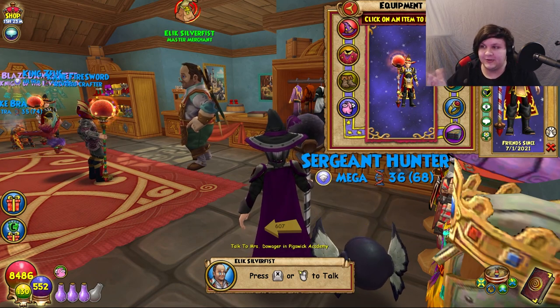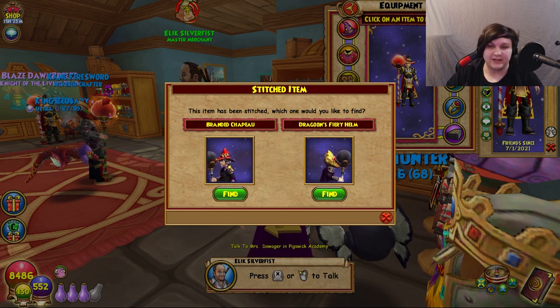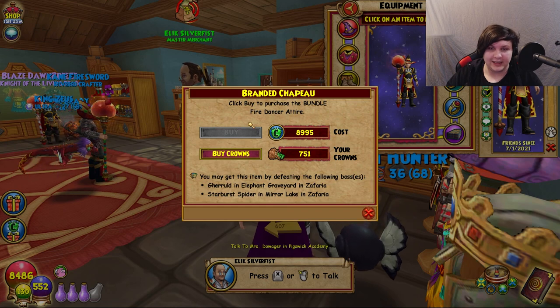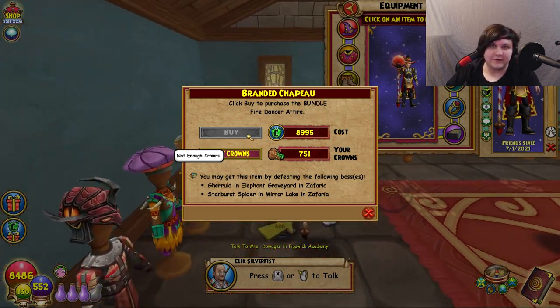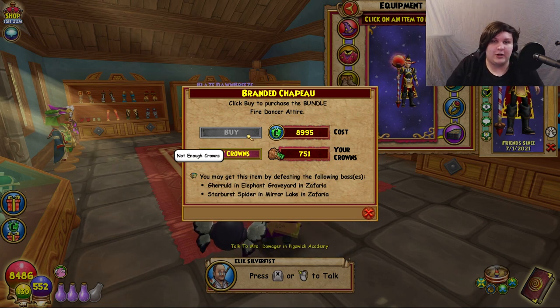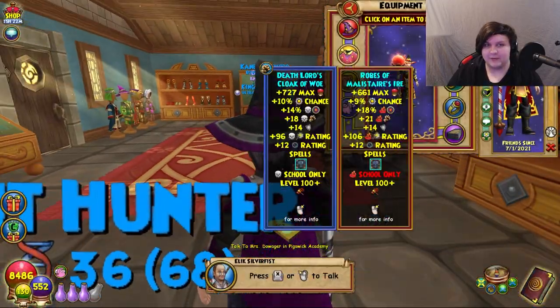We're gonna start with my fire stitch since that's the question I get all the time. Starting with the hat: it's the Branded Chapeau, the Elegant Fire Style hat. You can get it from Gerald in Elephant Graveyard and Starburst Spider in Mirror Lake, or buy it for crowns. The easier option is to farm Yokai in the Tree of Life — he's just a side boss with a few thousand health.